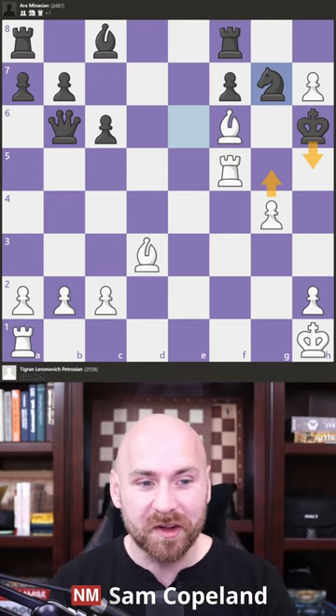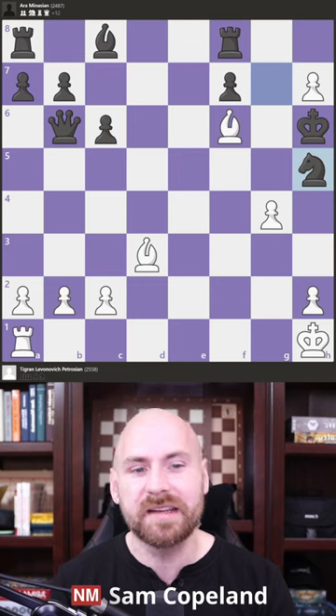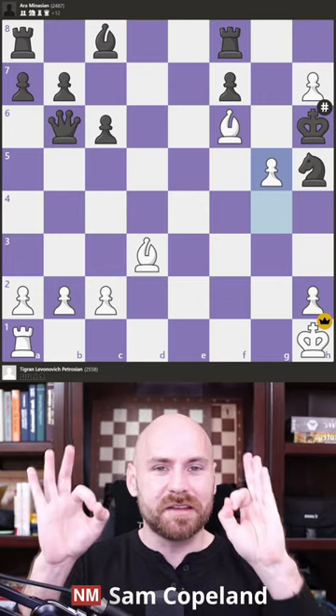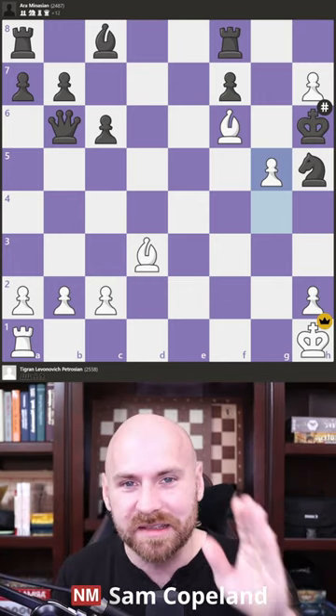But White has prepared here rook to h5 check, forcing knight takes h5, and now the knight is covering the king's advance to h5, so g5 is checkmate. One of the most beautiful checkmating finishes this century.